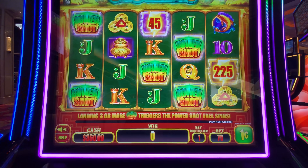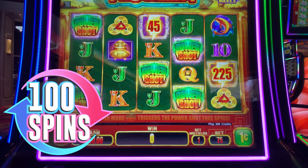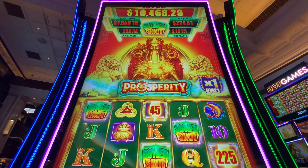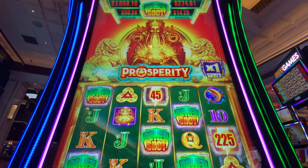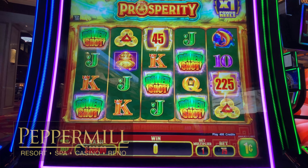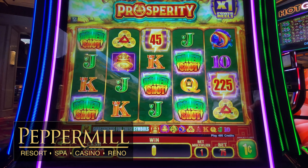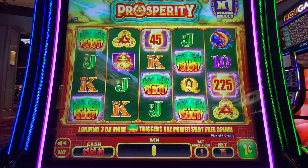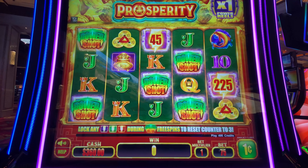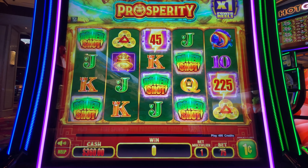Hey Slotaholics, it's Friday. That means it's time for 100 spins, and today we are checking out Power Shot by Everi — this is the Prosperity version. There are our progressives. We're going to check out the game on a $3.60 bet, which is a power reel multiplier of six times. We'll see how many winning spins we find in 100 spins, what the average payback looks like, how many bonus feature attempts, and a whole bunch of good information. Let's check out the stats on Power Shot.